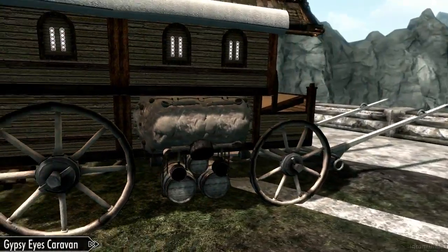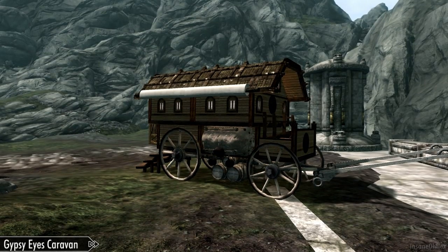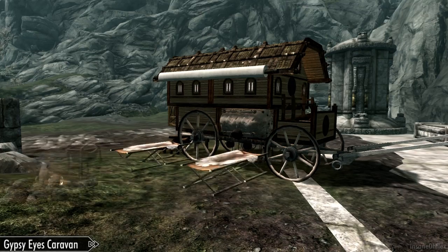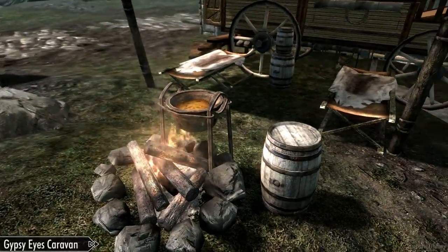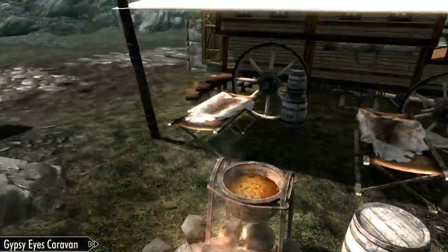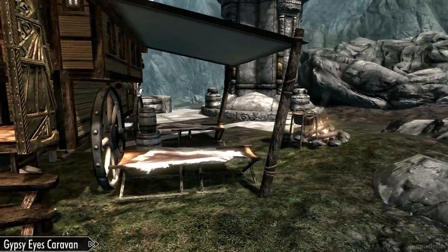The side compartments are pretty cool. There's one for cooking and bedding. Once you activate that, it'll take about a couple seconds for it to pop out. So this comes with two beds, a cooking spit or pot, and a fire. And also some miscellaneous storage. That's all safe to store stuff in, and it'll be saved.